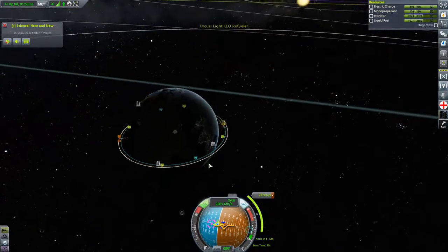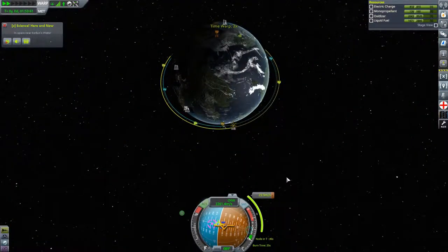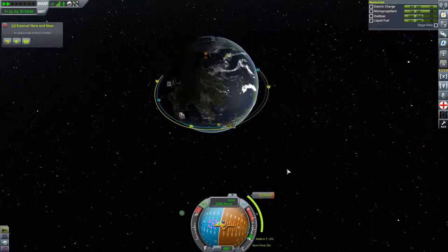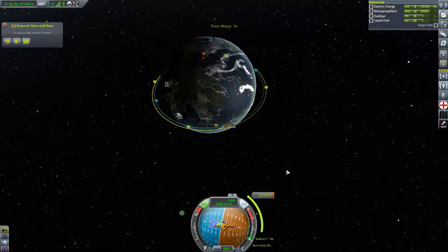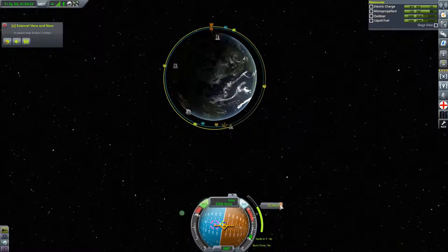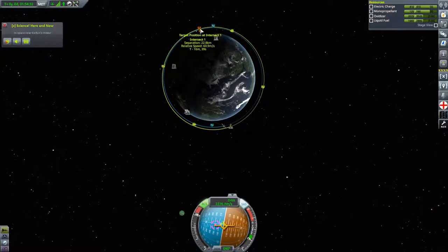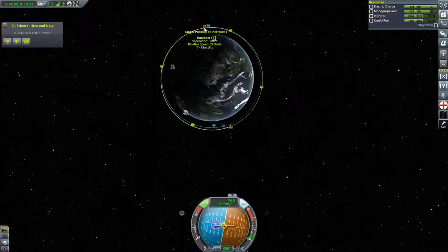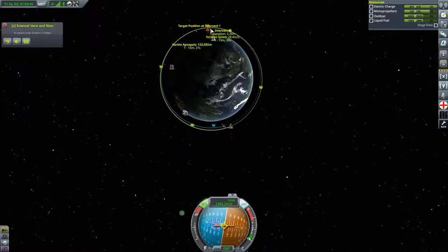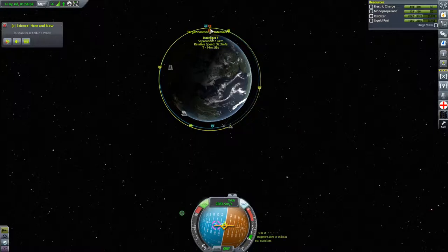Jumping forward to right before our transfer burn — our goal is to get within a couple of kilometers of Bob and the moon mission at our closest approach. Because we're on a lower orbit we are traveling faster, so we are a little bit behind them, and we're setting up what's called a Hohmann transfer. On the opposite side of Kerbin, our closest rendezvous markers appear, and I'm hovering my mouse over it waiting until that separation is as low as I can get it. Anything under 15 kilometers is good, but the closer the better since you'll spend less fuel and time making the encounter happen. We end up getting a separation of around 1.5 kilometers, and our relative speed is under 40 meters per second, which means this will be a quite easy rendezvous to pull off.